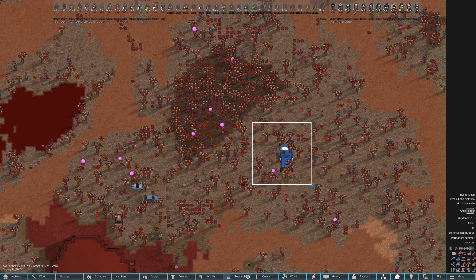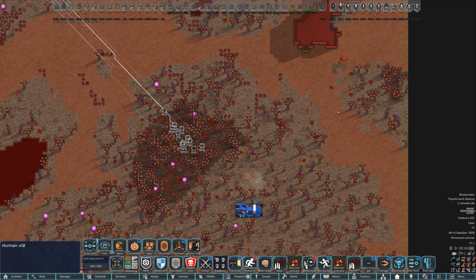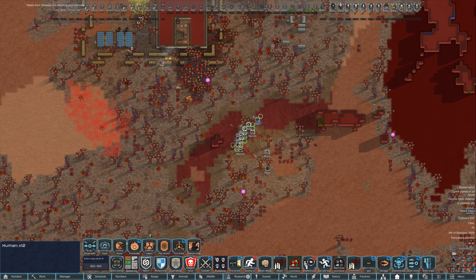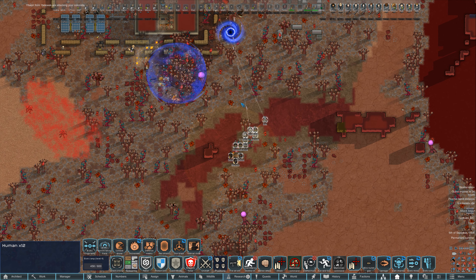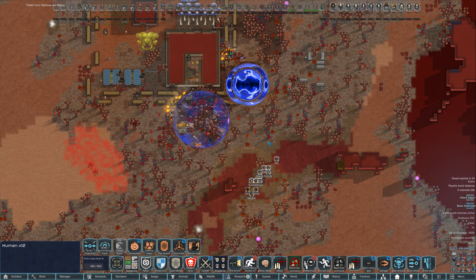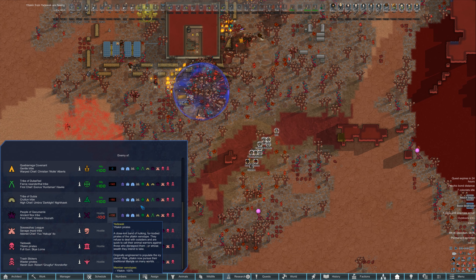Here we go - mortar shell miss, nice! Let's get in here, use the marksman command, and get right in there. Let's get back home - and it does show them grayed out.